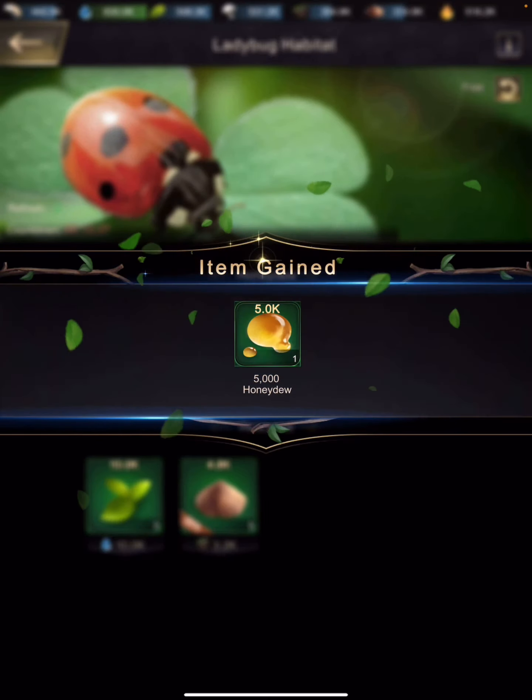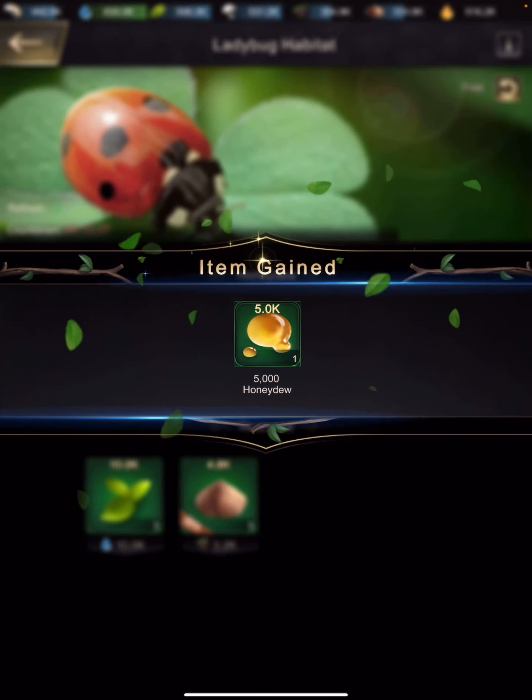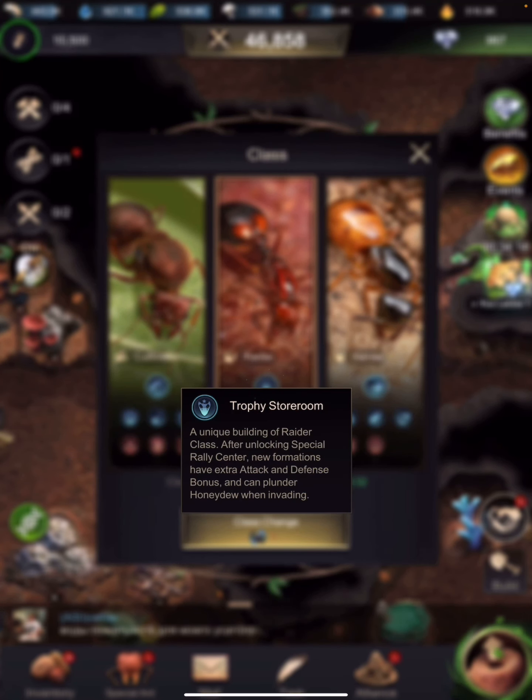For example, raiders get a trophy storeroom and herders get a resource tunnel where you can buy goods with honeydew and help allies. Each class has its own extra building. You can also increase your class experience by going to the Land of Abundance and the War Zone construction area and completing the relevant tasks for your class — for me that's cultivator. I'll go into that more later.